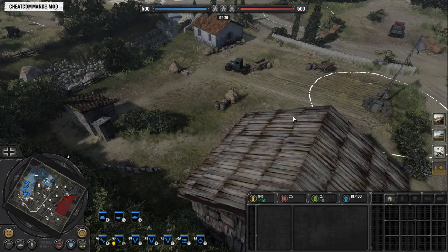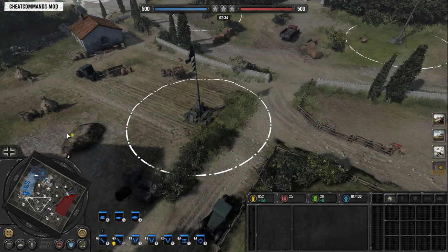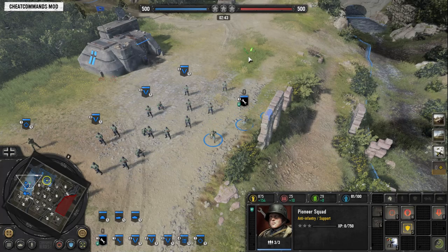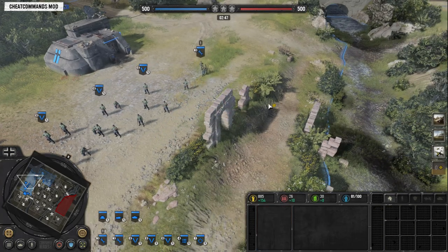Now, instead of having to find the unit on the map and grab it with your mouse, all you have to do is tap 1. Let's say you're in the bottom of the map engaging the enemy or micromanaging your units — you can tap 1 to grab the pioneer and move him, or you can double-tap 1 and it will focus and jump you straight to that unit. It's a very fluid and great way to multitask.